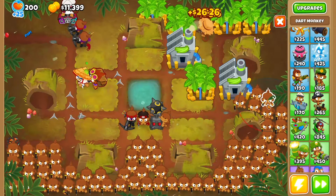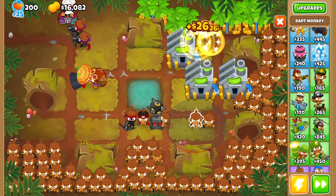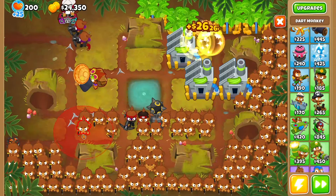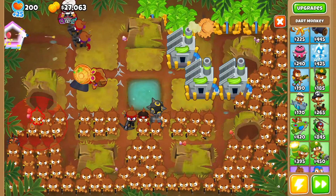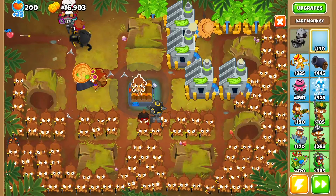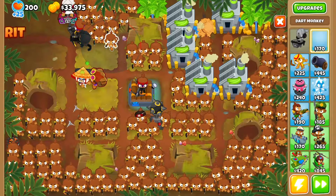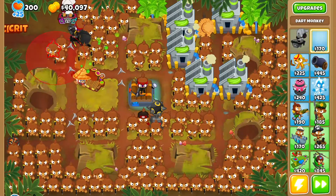We still got some space on this map that I need to cover, and I want to make sure that's all covered. I actually don't know how many monkeys you need — there's like a certain amount of money you need to spend in-game, and a certain amount of monkeys you need to buy to get to that point. We'll place a pontoon right here, sell this one, and place it right there because I want that one to be the one.